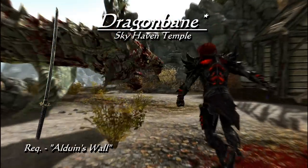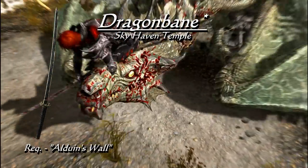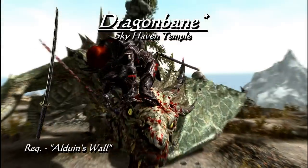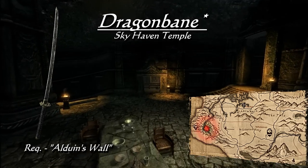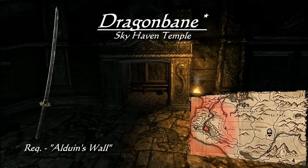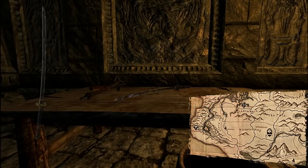Next is the Dragonbane, a unique Akaviri sword that is best used for slaying dragons. This one falls into the category of level loot. If obtained at level 46, the Dragonbane will have a base damage of 14, do 40 points of extra damage towards dragons, and 10 points of shock damage to others. The Dragonbane is found in Sky Haven Temple during the main quest Alduin's Wall, in a small armory adjacent to Alduin's Wall.